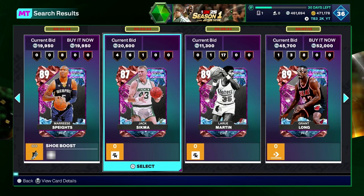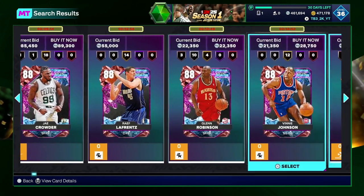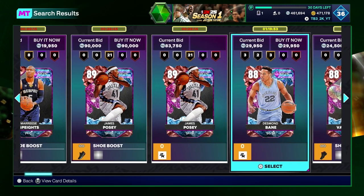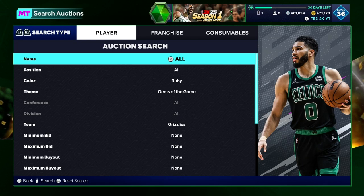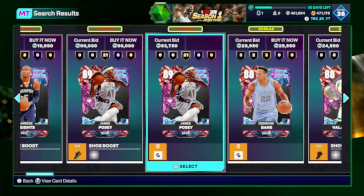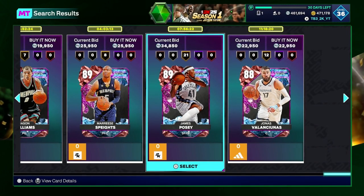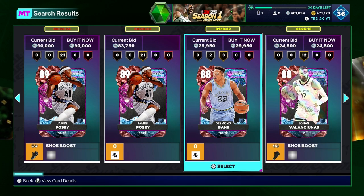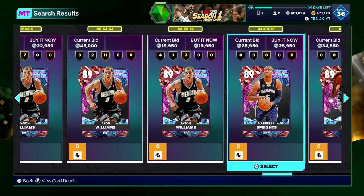And Rubies, same thing. Like, look — Jack Sigma, 20K. These random dudes go for MT. On the Grizzlies, we got Melton — don't know if he's on the Grizzlies on this card, might be on the Warriors now. James Posey goes for a lot — like, how much does he actually go for? Is it actually 90K? Maybe 90K, maybe less. That's a lot. How'd you get the card for 20K? That's a lot of profit right there for you — I'll be very happy with that much profit.